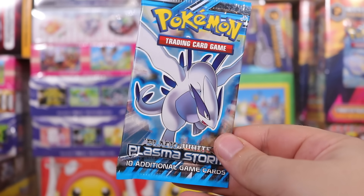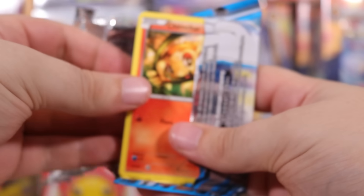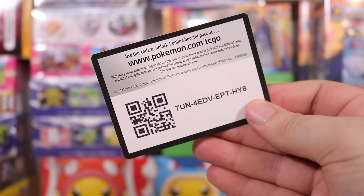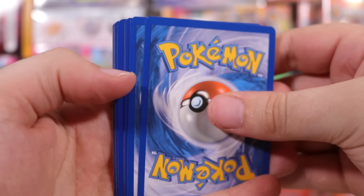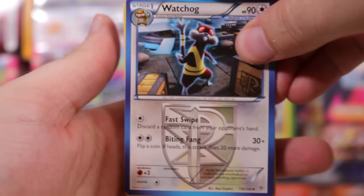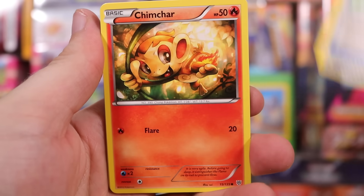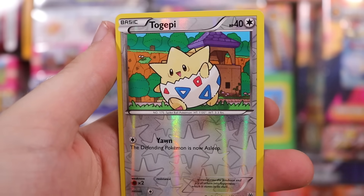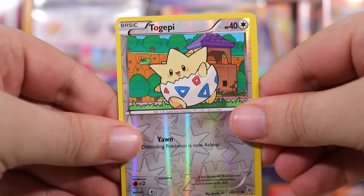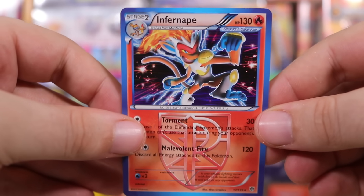Did I hear anyone say Plasma Storm? Black and White Plasma Storm — Lugia on the front. I've got to be careful. One, two, three to the front. That seems to be fine for Plasma Storm. Patrat, Magnemite, Clefairy, Lotad, and Togepi as the reverse — very cute. And then finally on the end: he is shiny! Holographic Infernape Plasma.